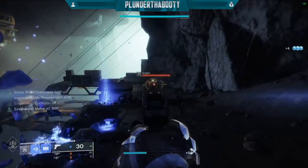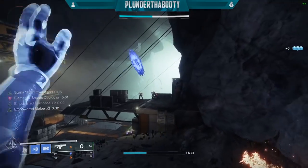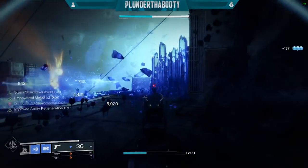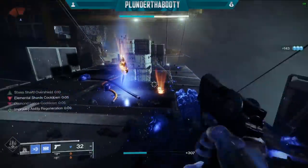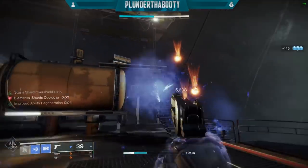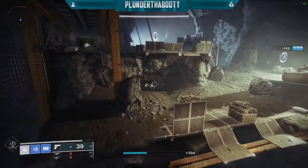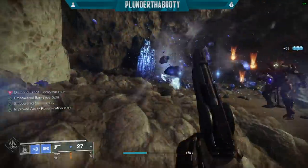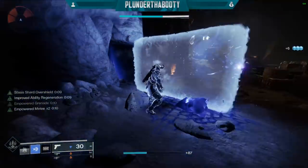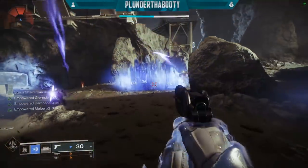There were a lot of changes to the behemoth titan. To sum it up quickly, we can now have five fragment slots - I believe we could only have three previously. Also the diamond lance now spawns with all stasis ability kills and stasis weapon kills, so we have a lot of different ways to create lances. Lastly the super got buffed where the melee does a lot more damage, I believe something like 50%, and with the stasis crystal damage buff it turns our super into an add clearing machine that can also just destroy champions, as you'll see later on. It creates so many crystals and the shatter damage goes off - it's pretty crazy to see on screen and it's a really fun way to play.